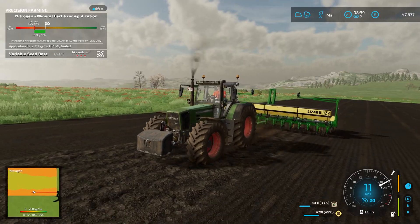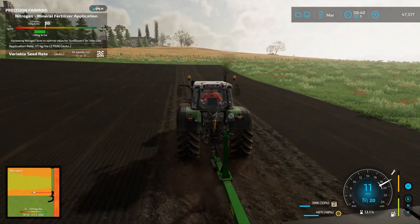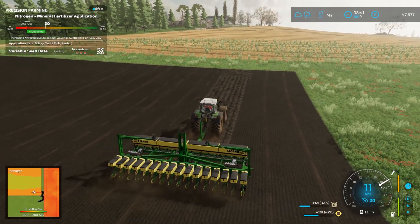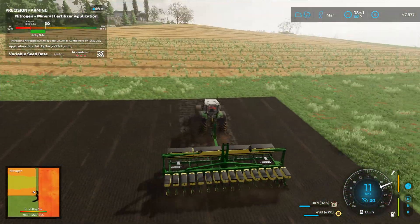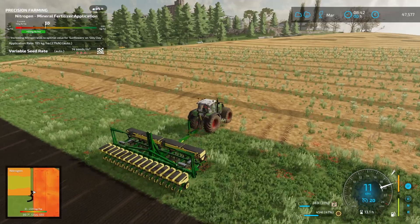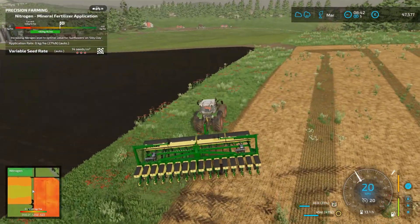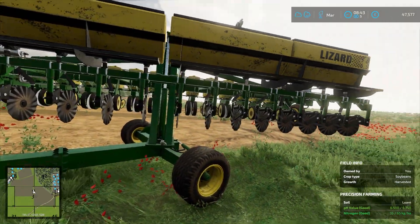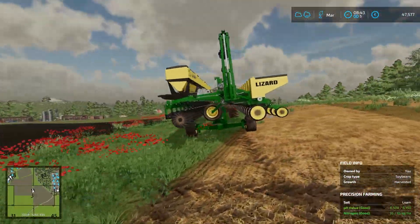Here we go — we're already coming up on the final strip of the field, and then we have an entire field of sunflowers growing, which is excellent. This planter is performing quite well — it has a very good working width of 8 meters, and the tractor is holding up quite well too. Final piece and we are finished. The planter lifts the entire unit, rotates it around, and we are ready for transport. Working very good.